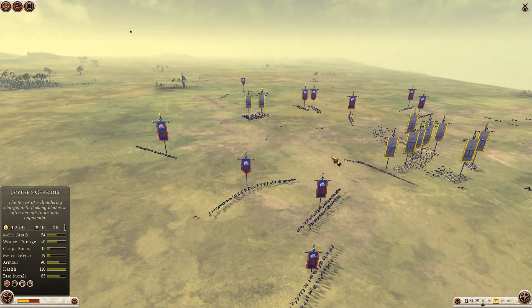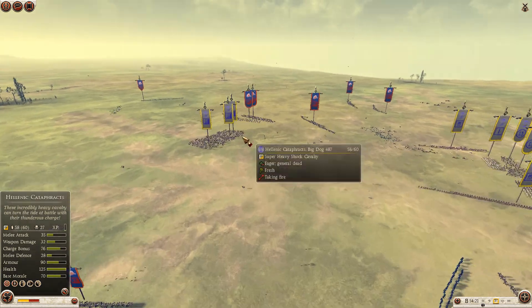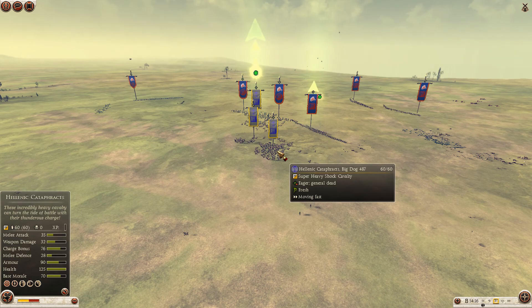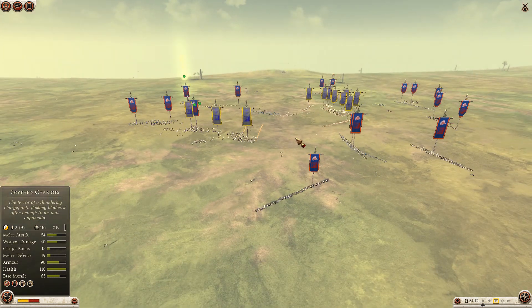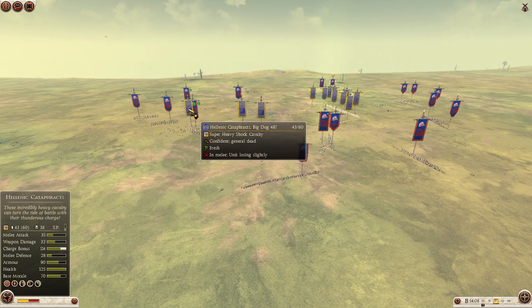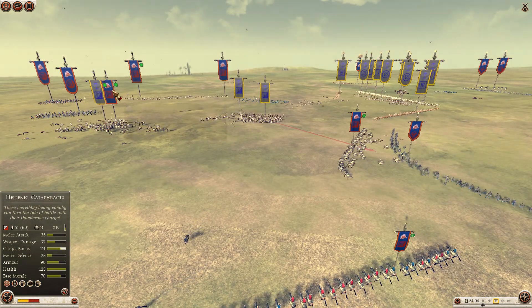As you can see, Red Warrior decides that the first target for him will be the Hellenic Cataphracts, and he mis-microes his horse archers. There are some counter-charges going on, but there are no elephants in this fight, so it will not be as cost-effective for Red as he wants. He really could have made this much more one-sided.